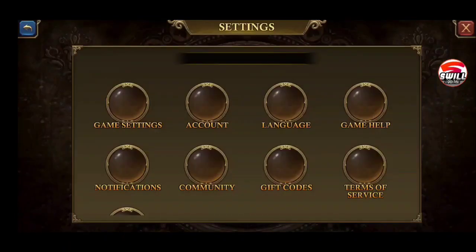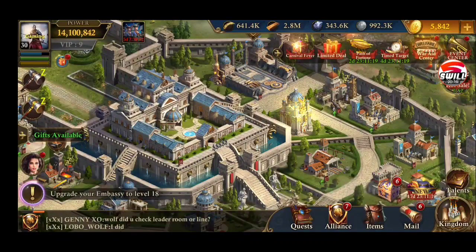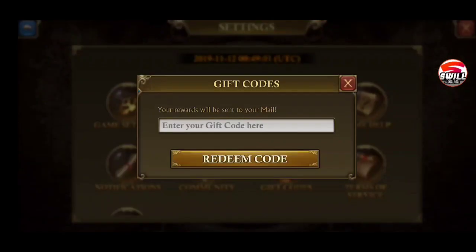In case you guys did not know — and I know you should by now if you watch my gift code videos — I'm going to show you right now. Click your portrait in the top left, then the gear in the bottom left, go to where it says gift codes in the third column, second row.